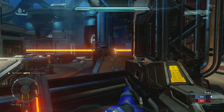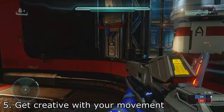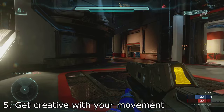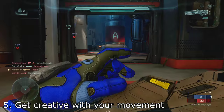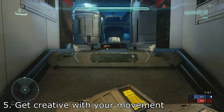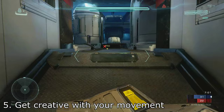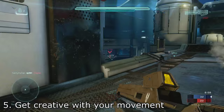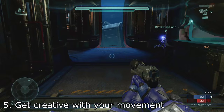Next up, get creative with your thruster pack and the mantle system. Because Halo is now more mobile than ever, you can use your newfound abilities to reach positions much more efficiently than before. For instance, in this match I used a horizontal thrust to my left while in the air in order to enter a room through the window instead of walking through the door. Use your creativity to find the most efficient paths through each map, and you'll be able to dominate your opponents through sheer momentum.